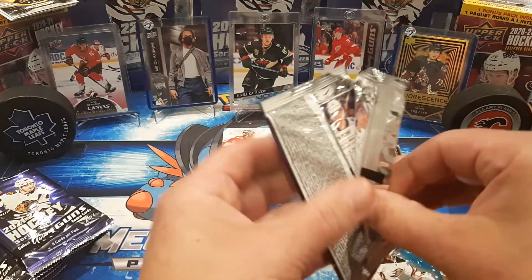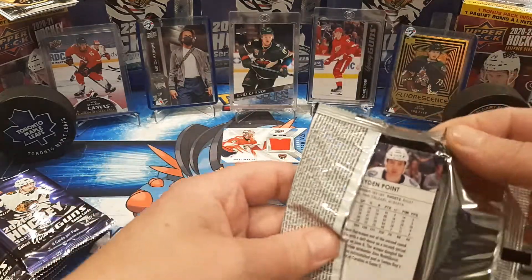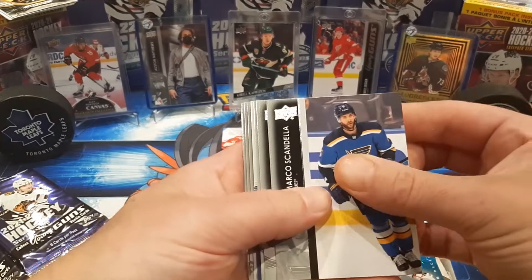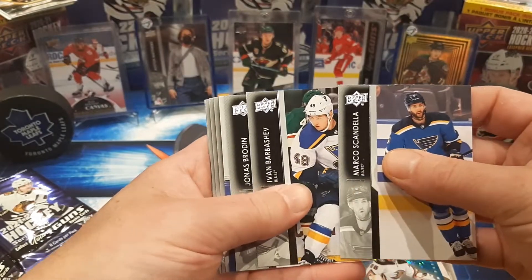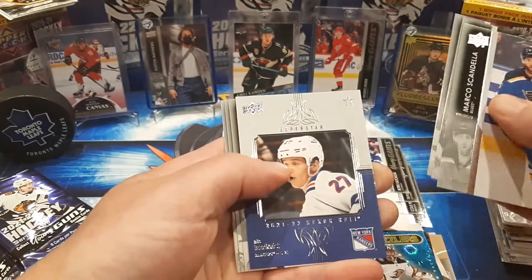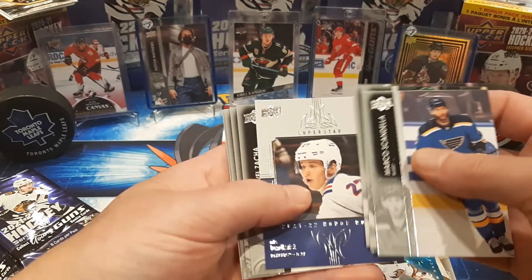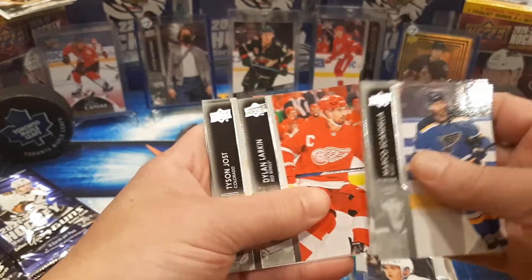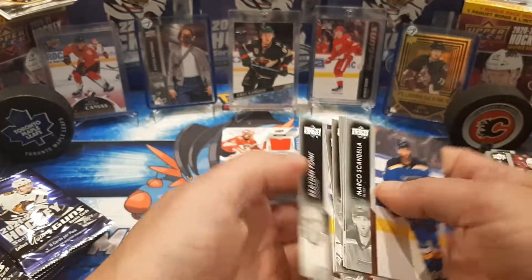Let's see if we can pull another rookie materials out of these boxes. Scandella, Barbashev, Brodin. Let's see — Nils Lundqvist for our Superstar Honor Rolls. Zaka, Larkin, Yost, and Point.